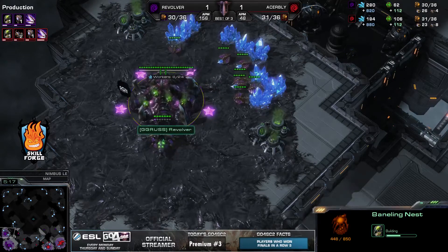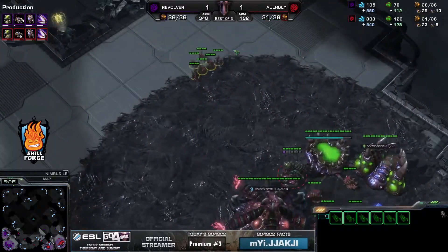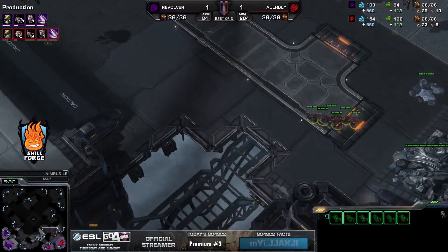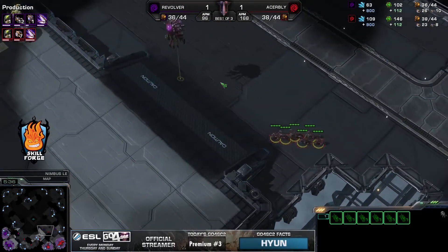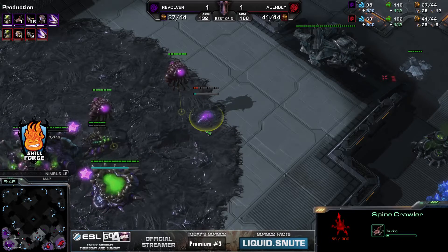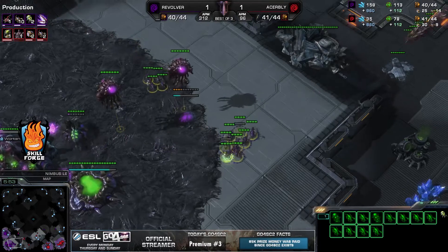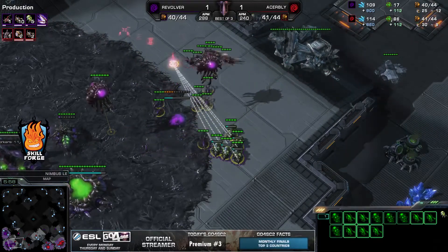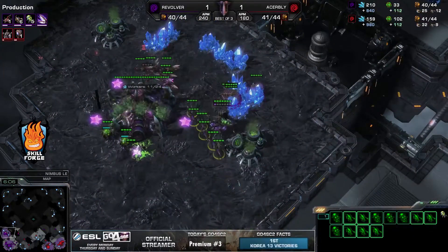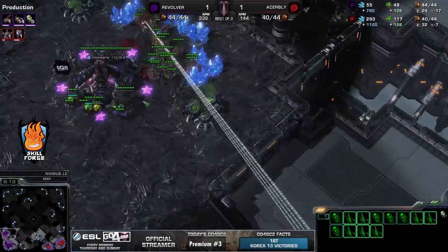No advantage for either player. We do see a lot of zerglings on the production tab for Bly — a little timing push, but he does not want to commit too much. He is going to send them across the map; he could go around the overlord but doesn't know its placement, so why bother. A spine crawler gets placed by Revolver. Bly sends those units forward, but there are plenty of zerglings for Revolver with 10 more on the way and banelings coming. Bly will be able to pick off one or two drones, but not much more, especially with Revolver's banelings already morphing.